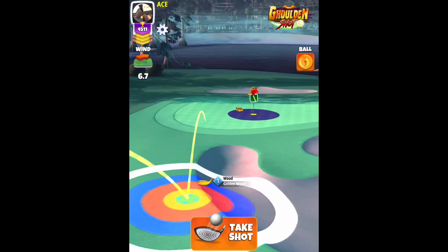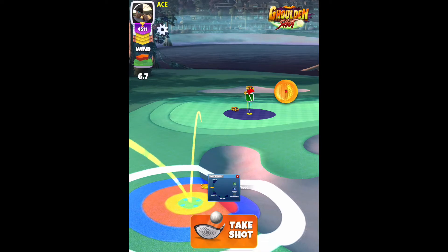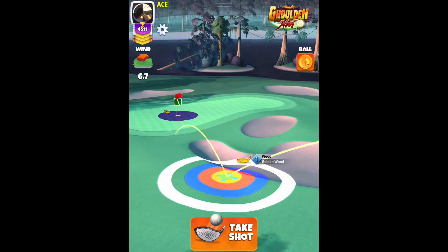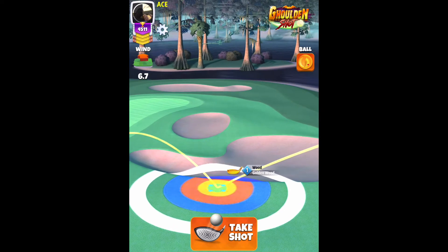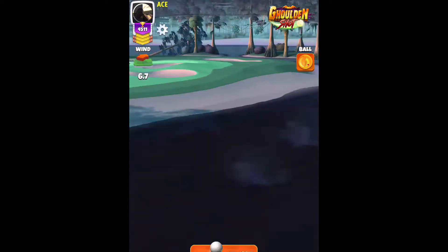6.7 equals 3.9 rings. Again, we're going to line up in that exact same position — yellow ring at the edge of the rough. 3.8 bars of backspin, 2 bars of sidespin to the right, and we're going to go with curl halfway in that inner ring. 6.7 equals 3.9 rings.